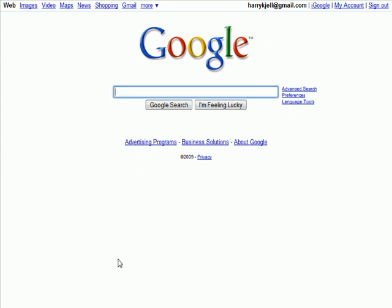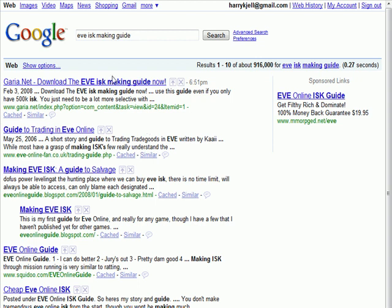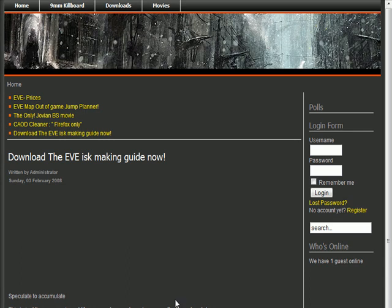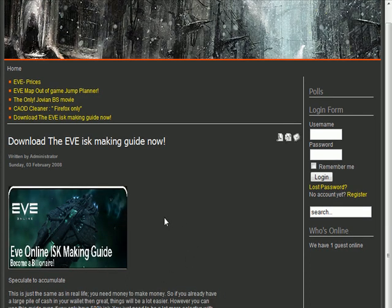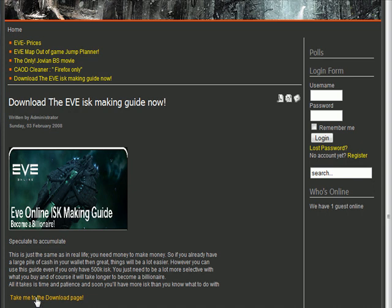Pretty much, you can hit up Google and type in EVE ISK Making Guide, right? Go to Google, and you've got 'Download the EVE ISK Making Guide Now' as the first link, top of the results. And as you can see, let me take you down a little bit to the download page.